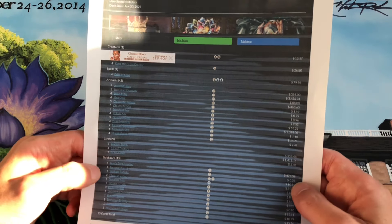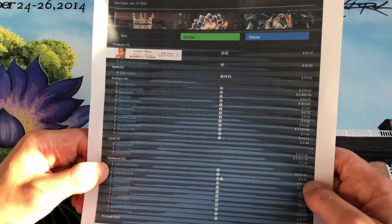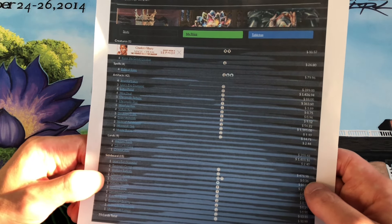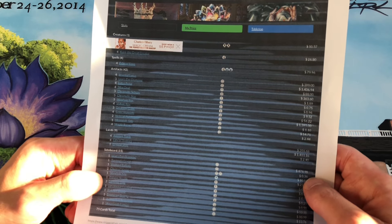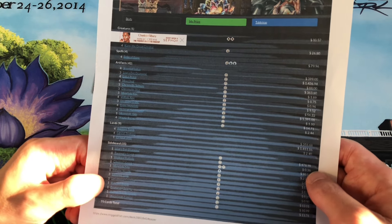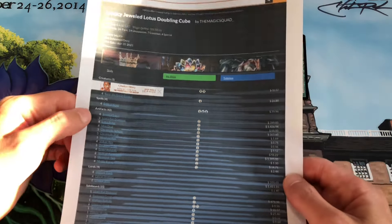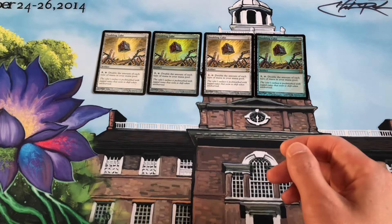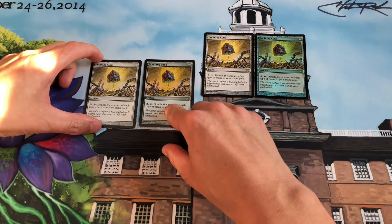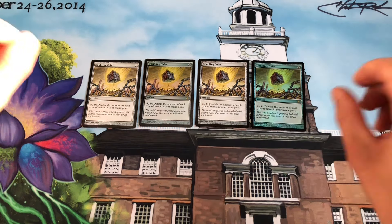The sideboard has 15 cards: one extra copy of Lion's Eye Diamond, one Tormod's Crypt, one Walking Ballista, two Chain of Vapor, one Manifold Key, one Pithing Needle, three Defense Grid, one Liquid Metal Coating, one Ratchet Bomb, one Ensnaring Bridge, one Aether Flux Reservoir, and one Mycosynth Lattice. So that's the full deck — 60 cards in the main board, 15 in the sideboard, with three Doubling Cubes in the deck list, though I have four copies to look at today.